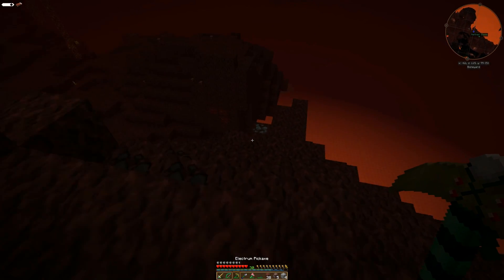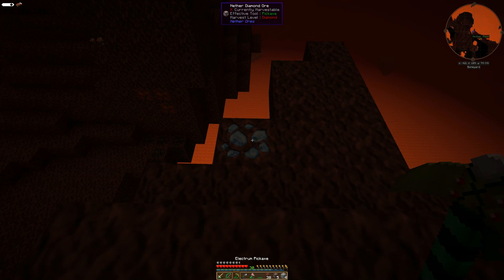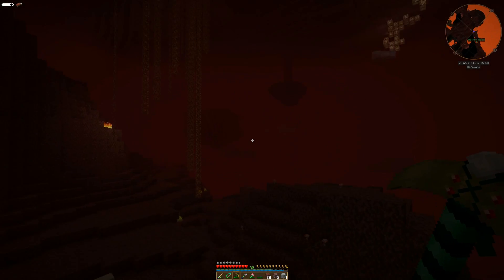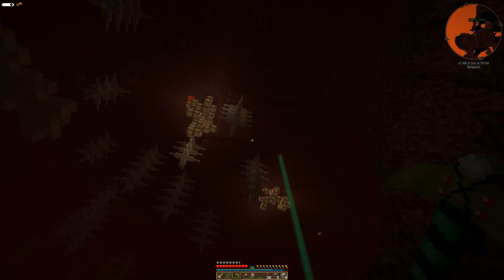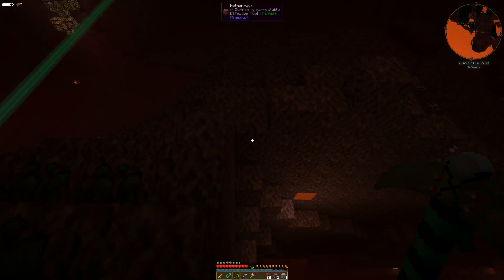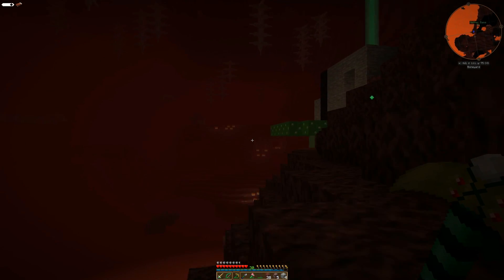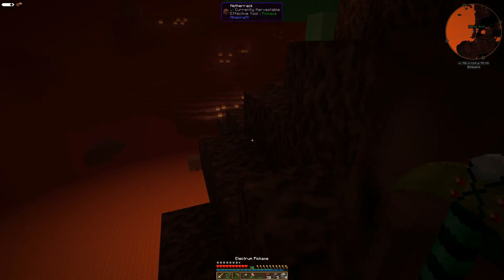Let's press on. Ooh! Nether diamond door sitting right there. There's some more nether quartz. Ooh! A bloodwood — I could probably use some bloodwood. I really like that glowstone, but I don't see anything immediately available that we could take advantage of. Looks like we're on a precarious overhang here too.